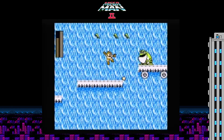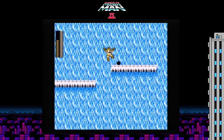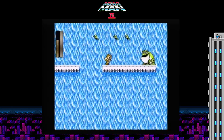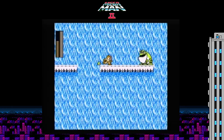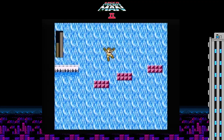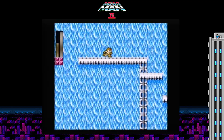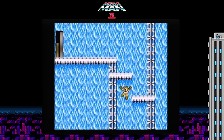Bubble Man's stage is pretty simple. The only real annoying thing are those frog things. And on this third one, always run forward. Don't worry about getting hit, because you're going to end up getting your life back. But if you get hit by the frogs, he'll knock you off and you will die. So don't do it.